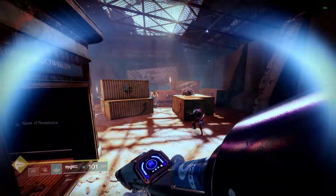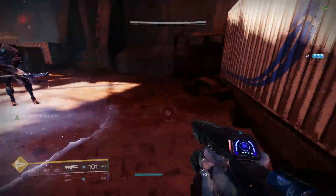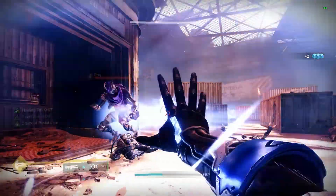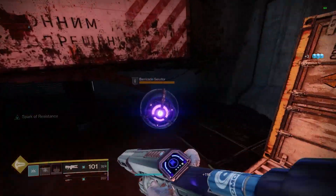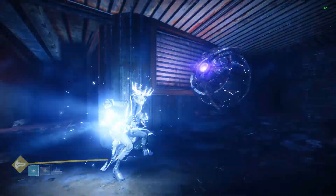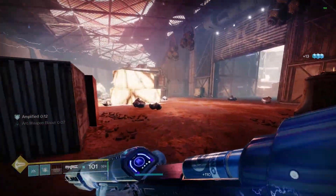Right here I have no abilities, so I activate my class ability and do my melee. I was trying to weaken them so I can do my finisher. But as you can see, by the time I'm trying to get my finisher active on those guys, I now have my grenade back. So I throw the grenade, get the finisher, and then I should get the energy back. There we go — basically that's how you do it.